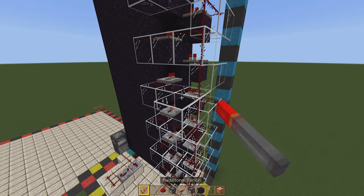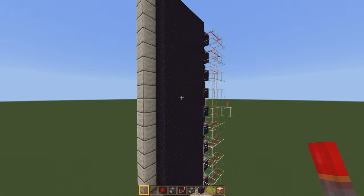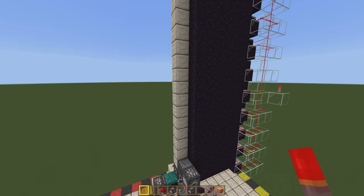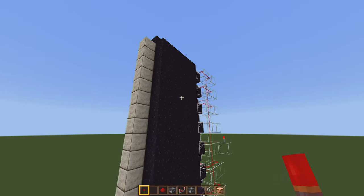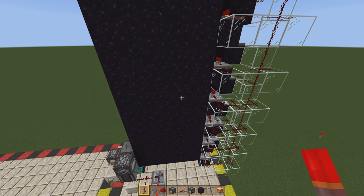As a quick test before you start running your farm, place a redstone torch about halfway up. You should see all 20 of these pistons extend. If you don't see a piston extend, that means you have likely misplaced a piece of redstone dust — just find the missing spot and pop that in.